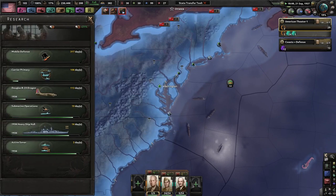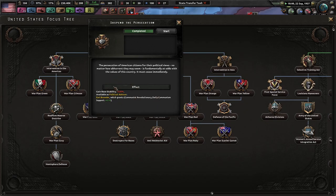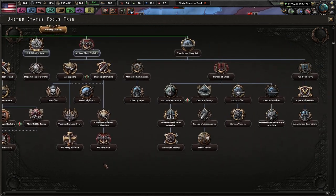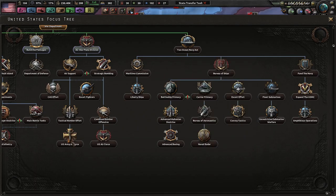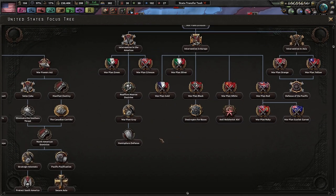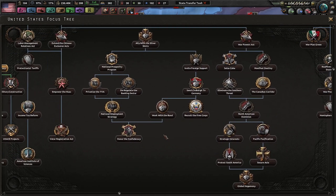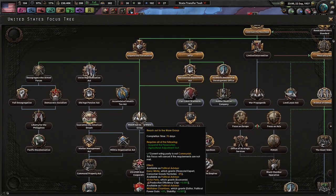We're doing land auction. Suspend the persecutions — we lost a little bit of stability but we get Earl Browder, which I don't want. Planning speed. We need more House of Representatives to support the Two Ocean Navy Act — we get ten more dockyards. Holy crap. Intervention in the Americas, planning speed, war powers, Manhattan. Reach out to the Were Group, which will help us a little bit.